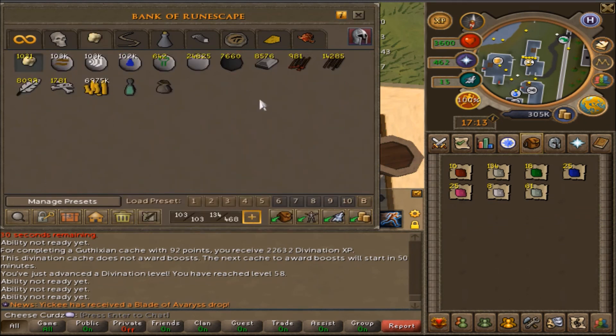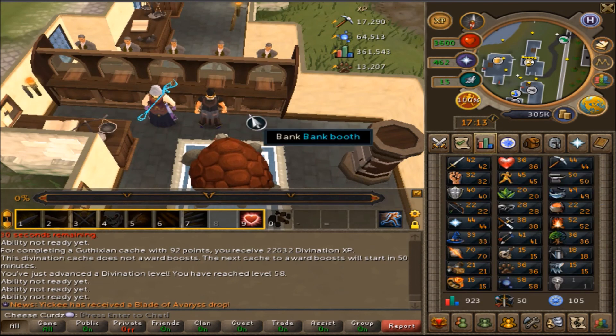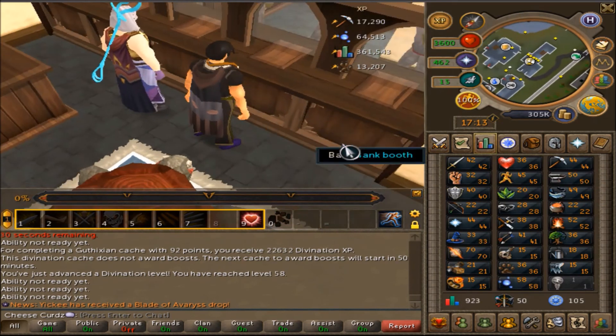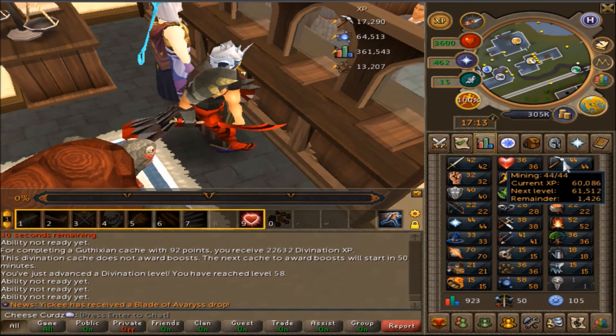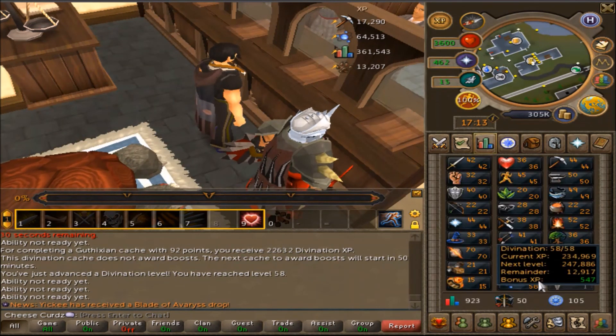It's just cool to think you can make money off low level mining. If you ever need a few mil at a low level, get like 50 Mining and mine gems - you'll be golden. By the way, I just hit 58 Divination.